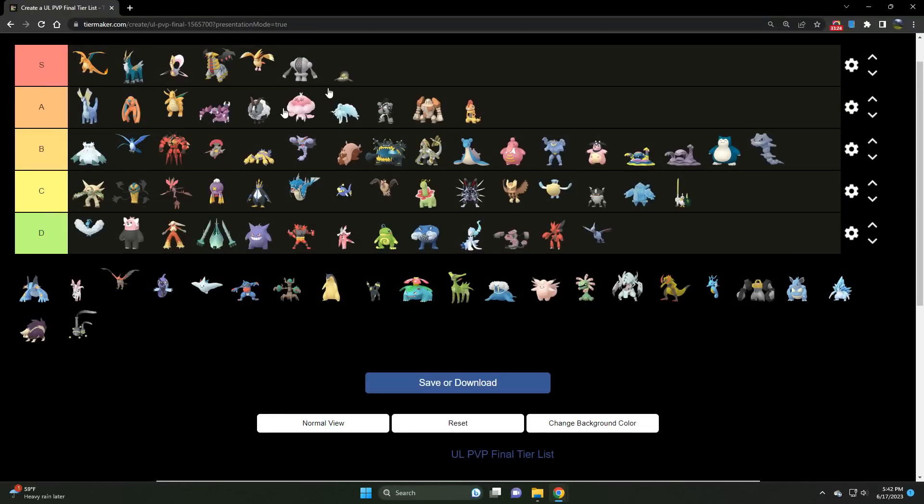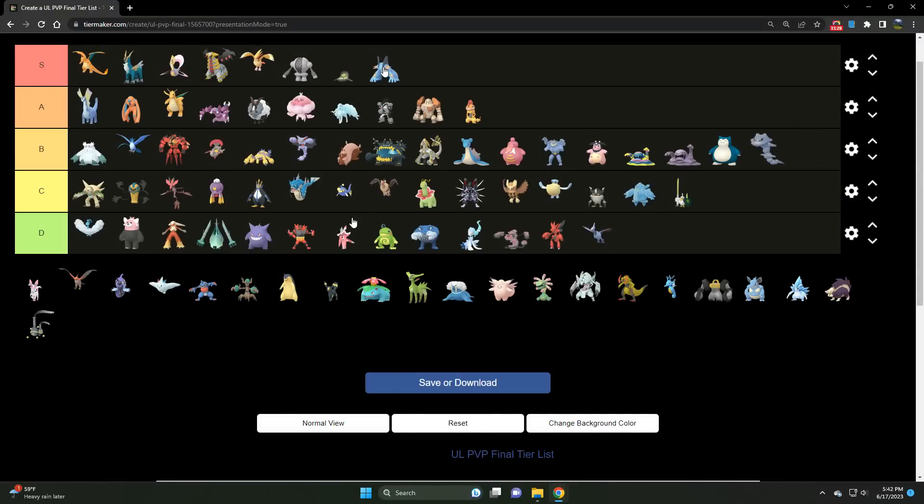We've got Swampert — S tier Ultra League Pokémon. It keeps Charizard in check, handles Steel types, and even has strong play against Giratina because those Earthquakes with STAB really do put in work. Just gotta keep it away from Pidgeot and Cresselia. Swampert — S tier 100%.